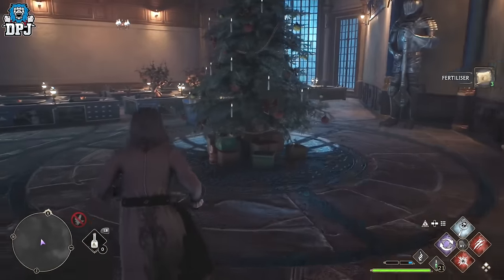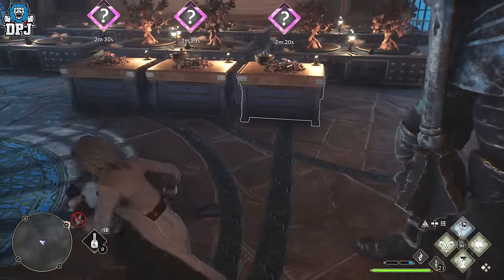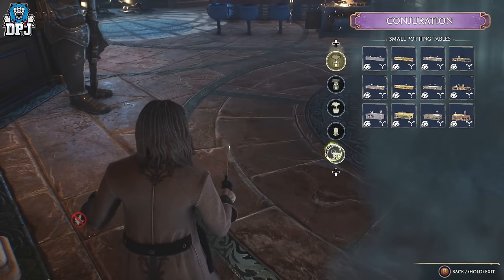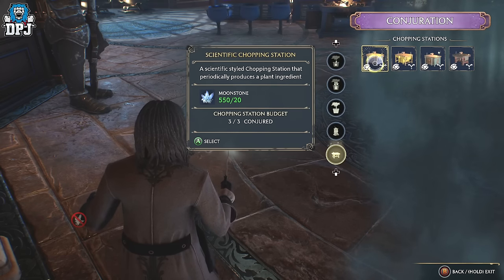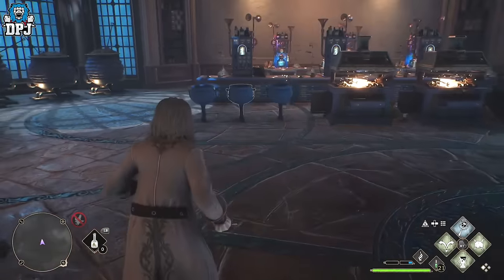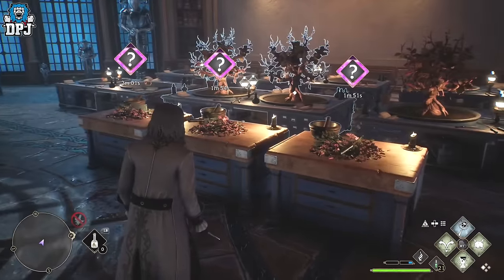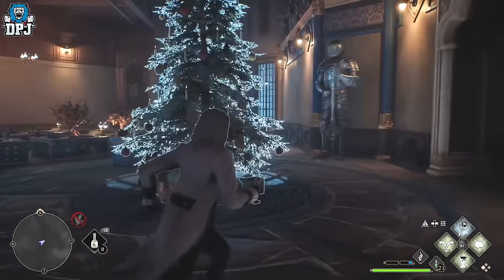Here we have the fertilizers — every four minutes you add fertilizer to your plants. And these things here give you a random plant ingredient. They're basically a chopping station that periodically produces a plant ingredient, much like the potion brewing stations. They give me a random plant every — I think it's five minutes, maybe 12 minutes, I'm not certain on that.